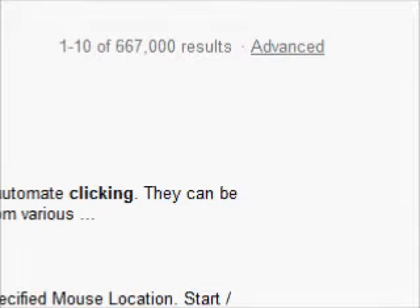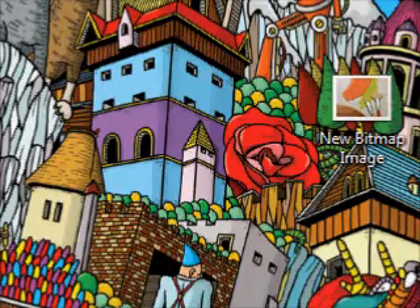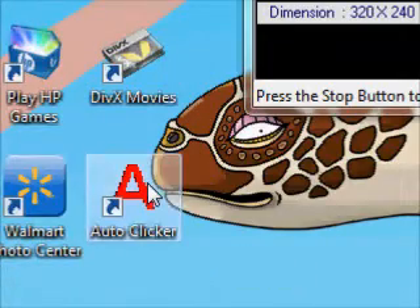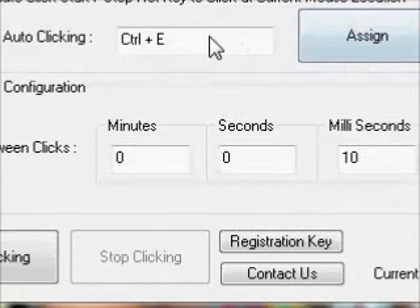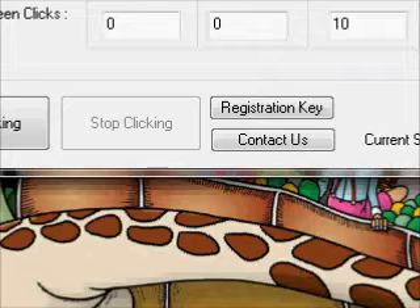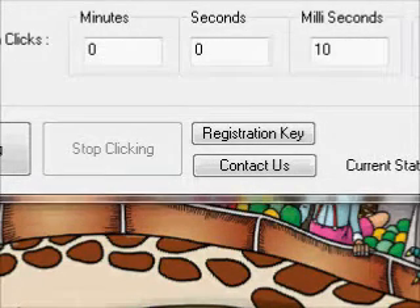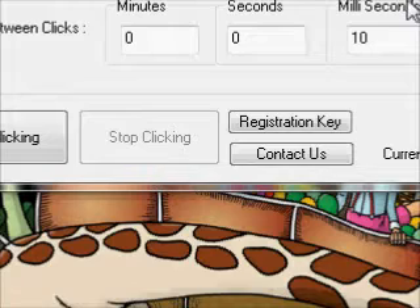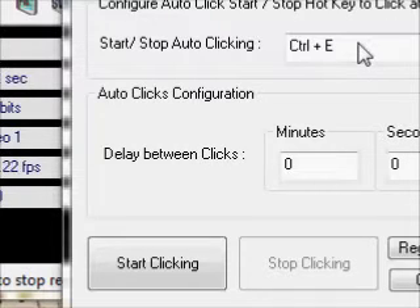Once you get that, it should give you a desktop icon like I did right here. And I just click on it and it should look like this. You put it for Ctrl+E — you can put it whatever you want, but that's my recommendation. You assign it, so now every time you click that it does the auto-clicker. You put 10 milliseconds, and the number of clicks to automate put zero. And it should go unlimited times until you stop it by pressing Ctrl+E.